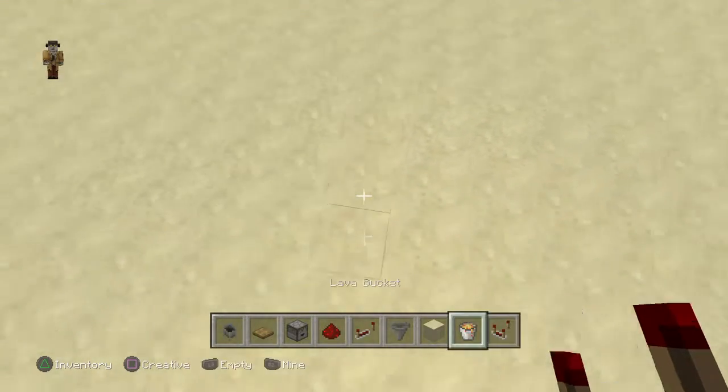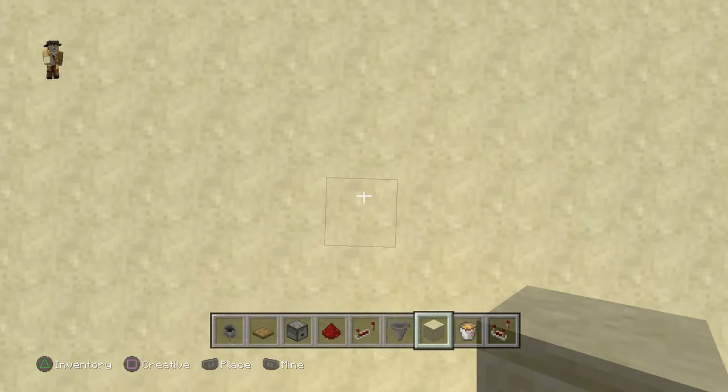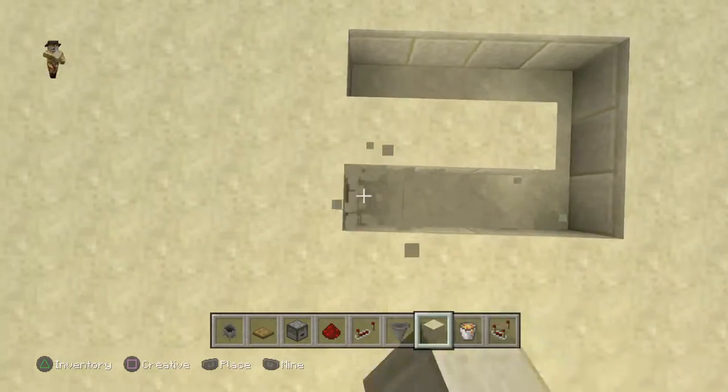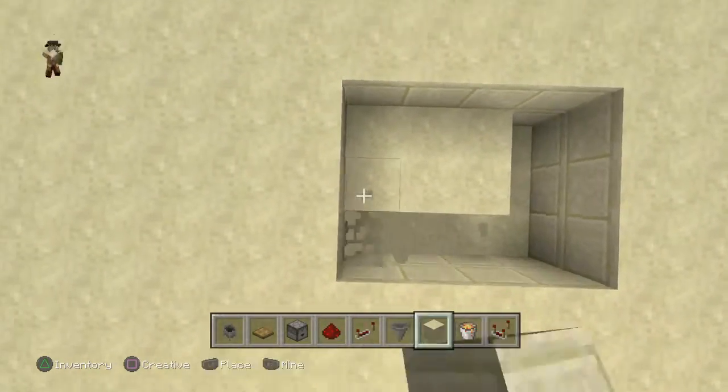So let's get started. First things first, you're going to want to make a 4x3 hole, like what I'm doing right here. And you're going to want to make it 2 blocks deep. Pretty easy.